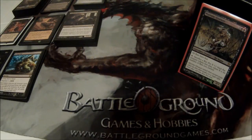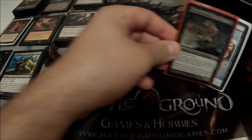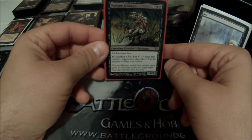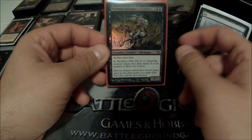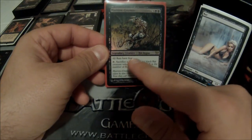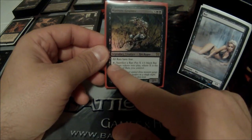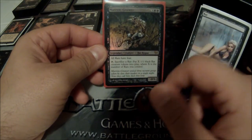Hey guys, Derek here with Tap and Turn Gaming, and I'm here today with part two of my Maronar EDH Deck Tech. The general is Maronar — a 5-cost 2/3 rat rogue, mono black. He gives all your rats fear, which is pretty important since I have a tribal rat deck. He has the ability to tap and sacrifice a rat to put X minus one 1/1 rat creature tokens into play, where X is the remaining number of rats you control.